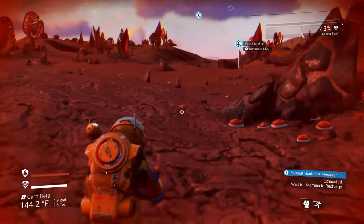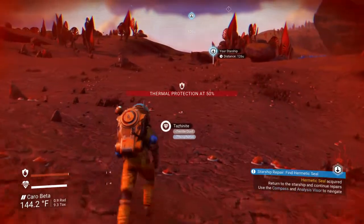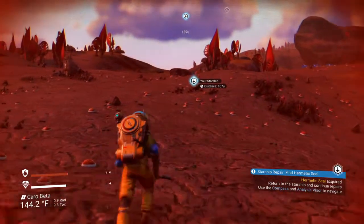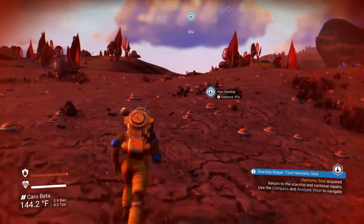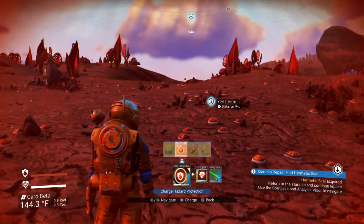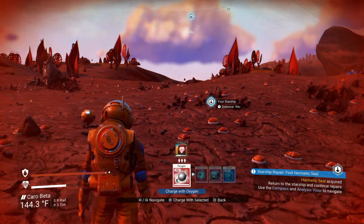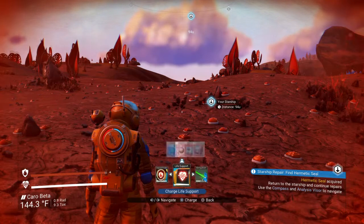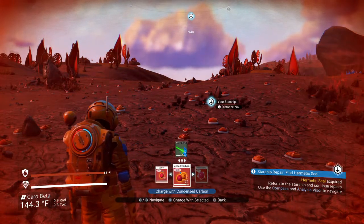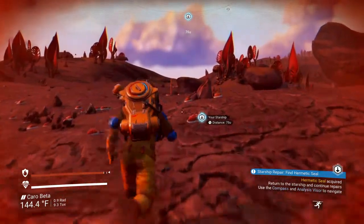We're picking up some of these hockey pucks, scanning some critters, and we're going to go back and do some more repairs to our starship. Our thermal protection is falling — we are down below 50%. We're going to stop for a moment and recharge everything. We'll use some sodium for the hazard protection, some oxygen for the oxygen supply, and since we ran out of phosphorus, we're going to use some condensed carbon for the mining laser.